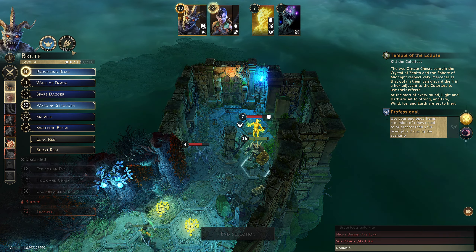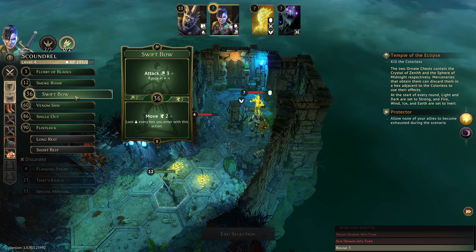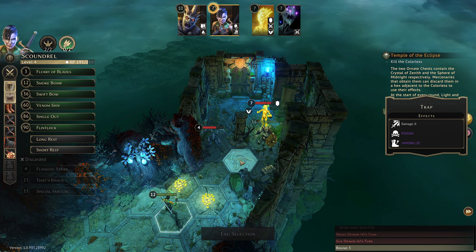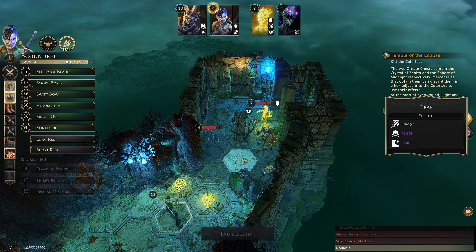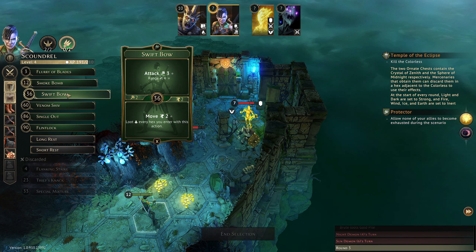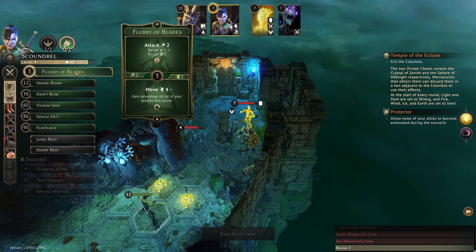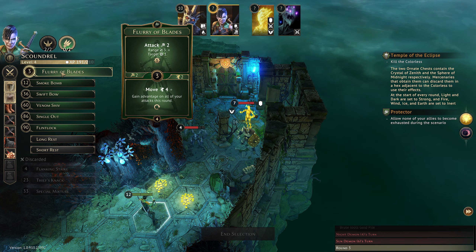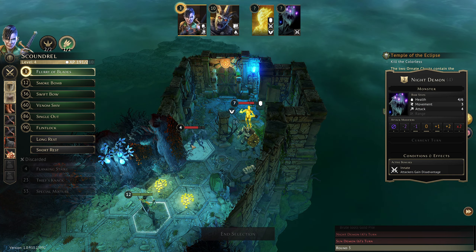What are we least likely to use for any other benefit right now? I don't think I need to worry about pushing stuff and we're not going to use Warding Strength for its warding abilities, so we'll play those two. Over here you're going to get disarmed and not attack — we want to kill this thing. Swift Bow is good. Flurry of Blades would give us advantage on our attack, cancelling out the disadvantage — so if we move with Flurry of Blades on four and then attack with Swift Bow, that's three on four — this guy has four HP.